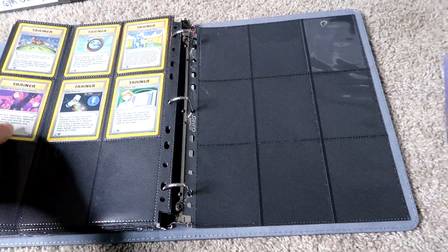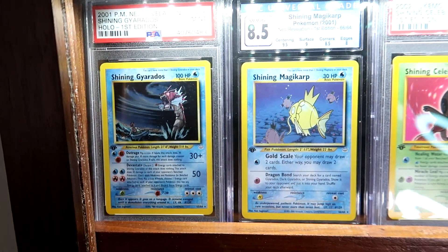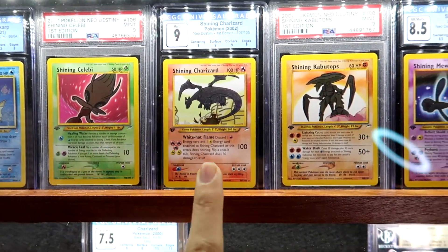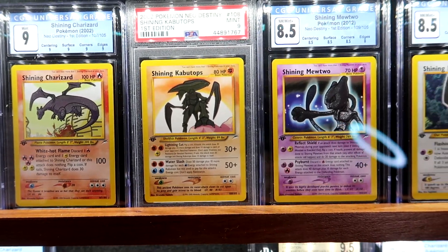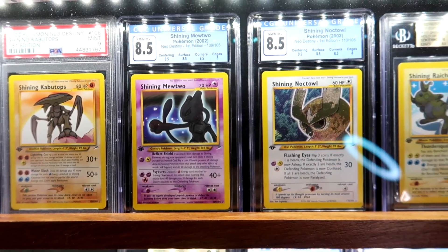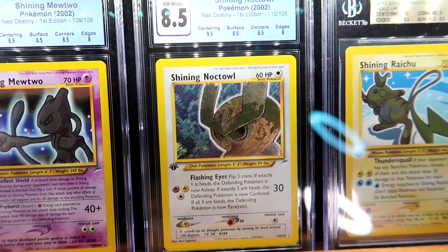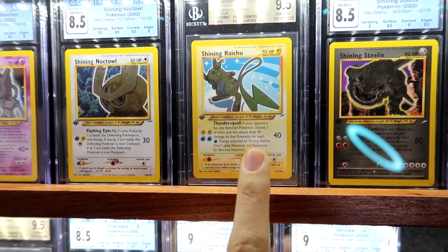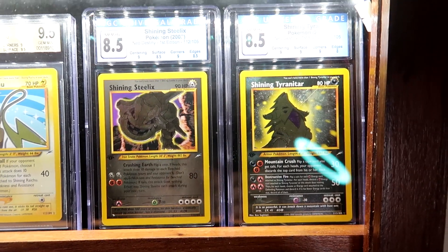That's it for the sets — now for the Shining Pokémon. The Shining Gyarados is a CGC 9, Magikarp is an 8.5, Celebi is a PSA 9, and the Shining Charizard is a 9 — a perfect mint Charizard, though I honestly thought it would grade better. CGC grades pretty harsh. Shining Kabutops is a 9, Shining Mewtwo 8.5, Noctowl 8.5 — that's actually the worst condition of all of them with some edge wear. The Raichu is a 9.5 — got a great deal on that. Steelix and Tyranitar are both 8.5 — I thought those would be 9s.